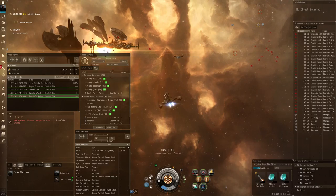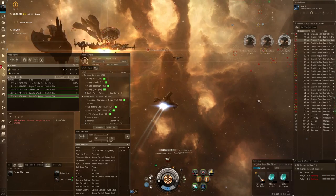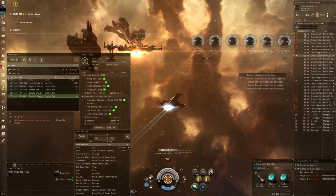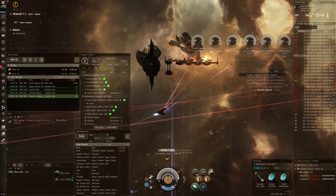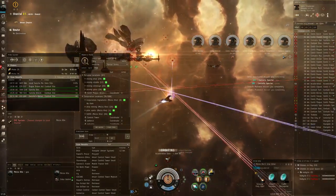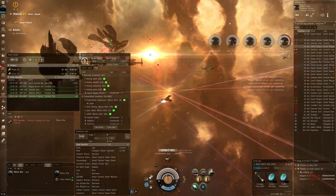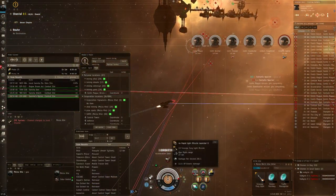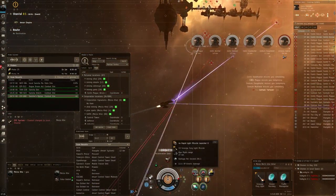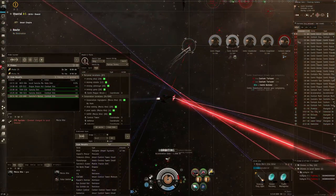First thing I do is start orbiting the gate, activate my afterburner so I have some speed, and start targeting stuff. I think the Valkyries are the best drones to use against these guys. Once they get in range, let's see if I can one-shot these frigates — and there we go! That's the power of the Healer: two medium drones that are really tanky and dish out a lot of damage with small rapid missile launchers.